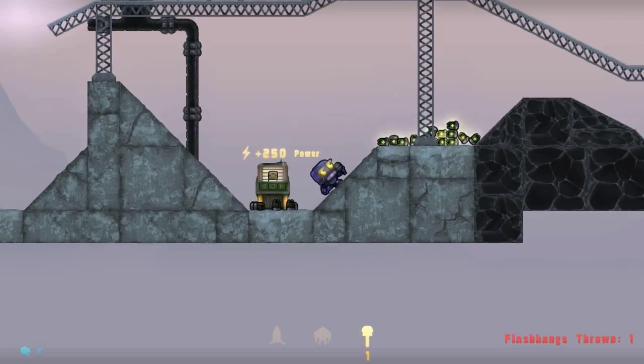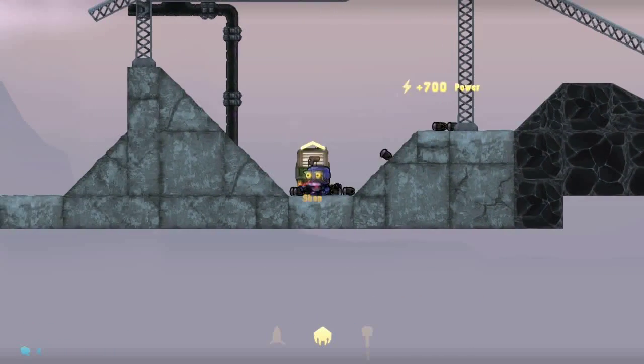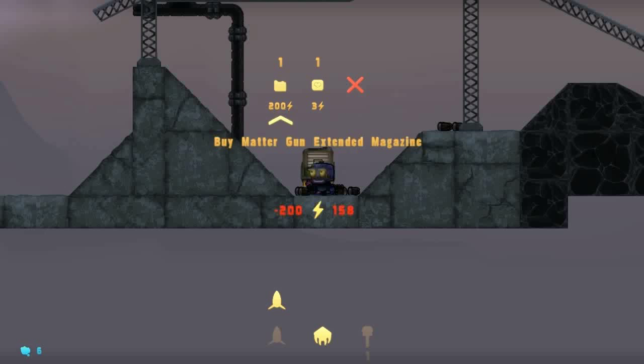Let's move on to range weaponry. For that I need to buy some weapons in the shop, so let's go shopping. We have our matter gun, and that's what I want. I'm also going to buy a matter gun scope, which is good, and some ammo as well.